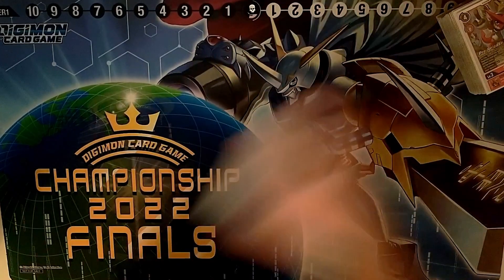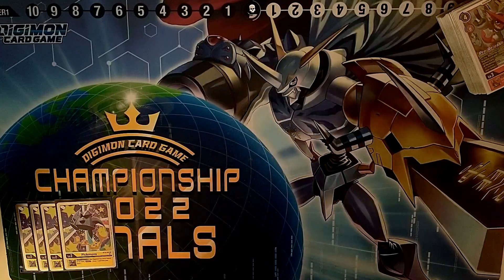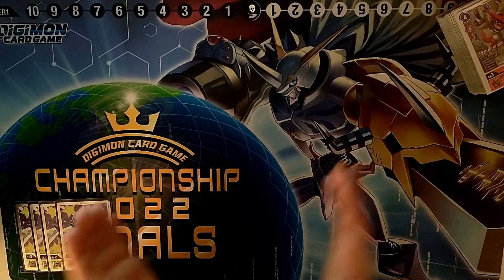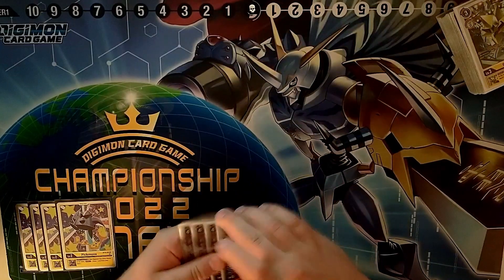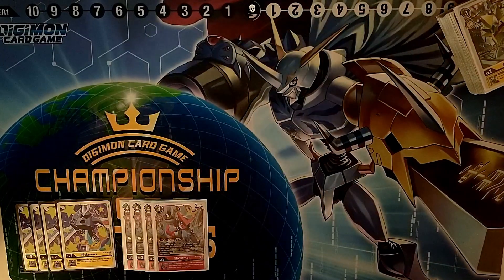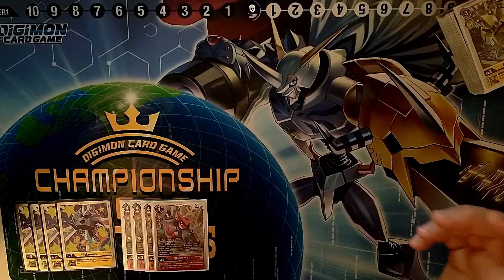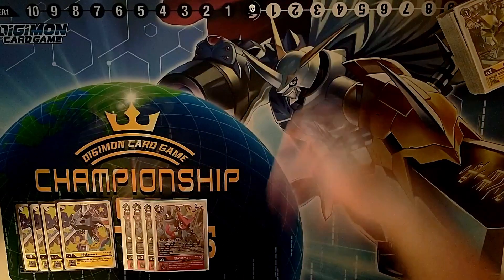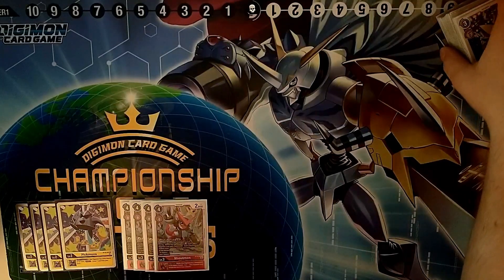Starting out with the eggs, we play the Pikmon. Not much explanation needed - it's the card you play together with the Cross Heart because every Cross Heart can dig-cross with it, and you draw one when attacking with any Cross Heart. Then we jump right into the best level 3 in the deck and probably one of the best level 3s in the entire game. Shoutmon: on play you reveal and take some cards, and most importantly he gives all of your Digi-Xrossing Digimons Rush, which is what actually makes the deck really work.